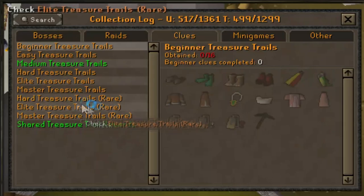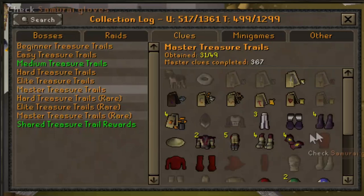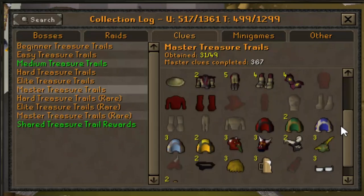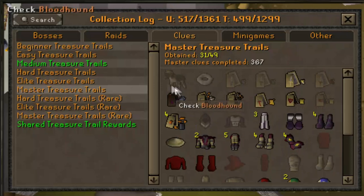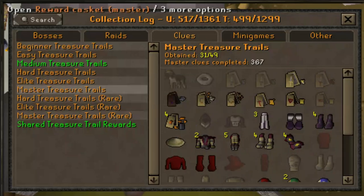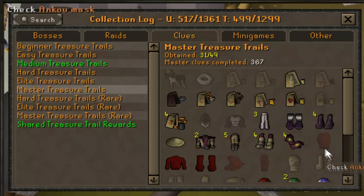Let's go ahead and take a look at the master treasure trails — 31 out of 49. That actually is a lot less items when you take all the third age and gilded out of there. We did go very lucky on these caskets. Maybe we'll get very lucky with the items in the caskets and end up getting the Bloodhound on the first episode of Road to Bloodhound, which would be hilarious and completely ironic.